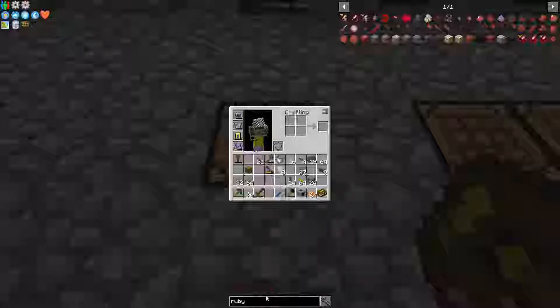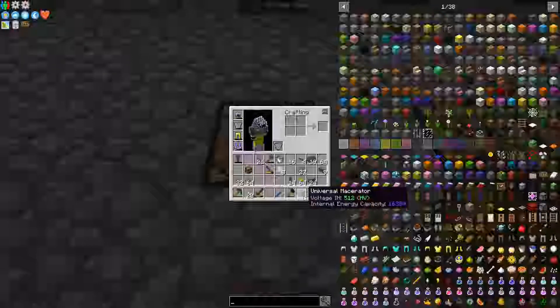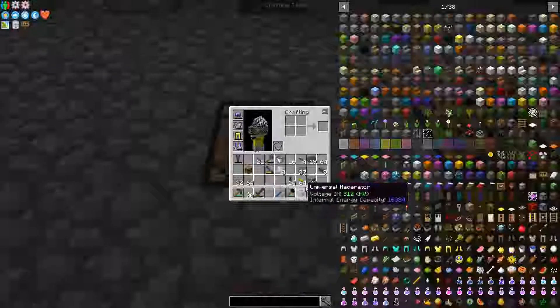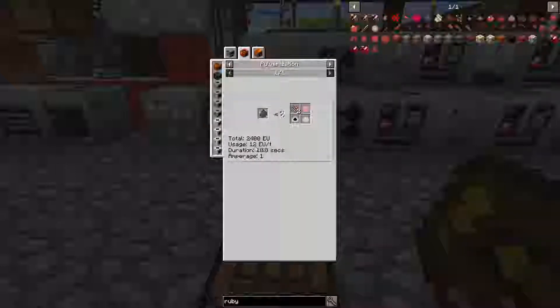The other thing I'm going to be doing is running this on HV power, which I believe is 12 EU per tick at the LV tier. If I macerate it at LV, it uses 12 EU per tick. If I put it in an MV macerator, it'll use four times that — 48 EU per tick. And if I throw it in the HV, it'll be four times that, which would be 196 EU per tick. So four times the power and half the speed.